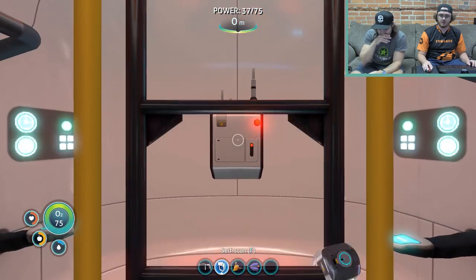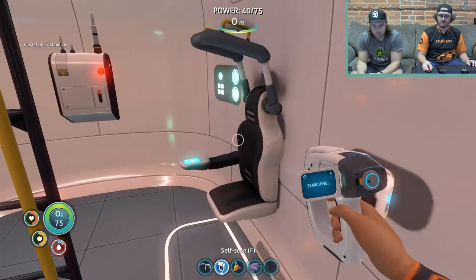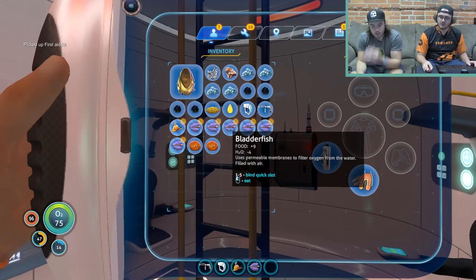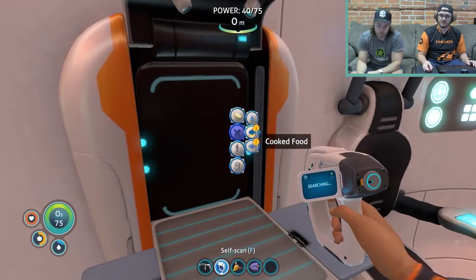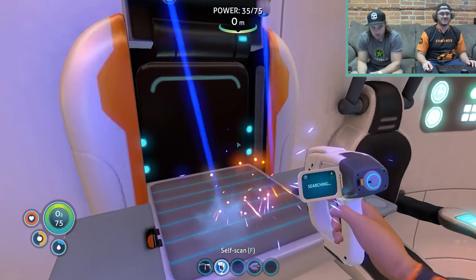Probably need health, but whatever. Don't I have a health station? There we go. Do I get one like a day or something? Gary fish — all right, let's see what he does. It's a fine flavor, so I'll eat him up. We're gonna be so hydrated and fed. Cooked Gary fish — what the fuck is that? Whoa, that's a big fish. That's gonna fill you up.